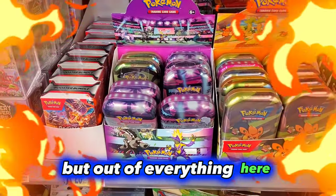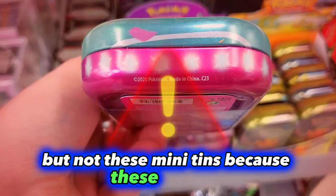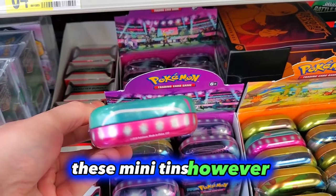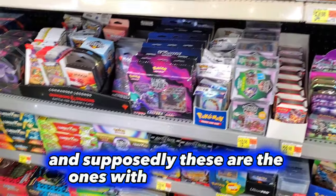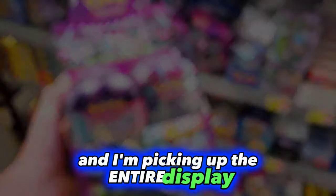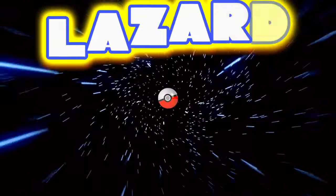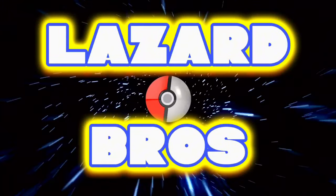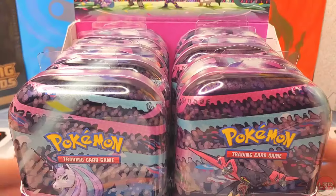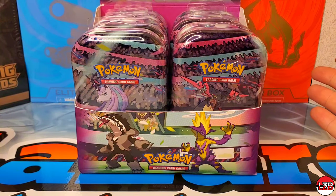But out of everything here we have our eyes fixed on this — the Galar Pal Mini Tens. Supposedly these have Evolving Skies, but not these Mini Tens because these say C23. These Mini Tens however have the code C22, and supposedly these are the ones with Evolving Skies. I'm picking up the entire display. This is bizarre, bro.